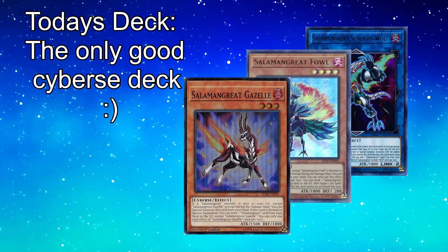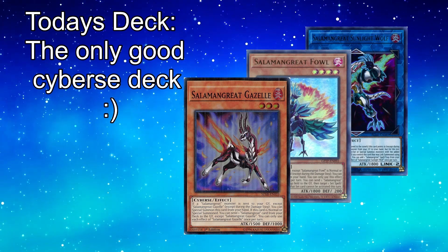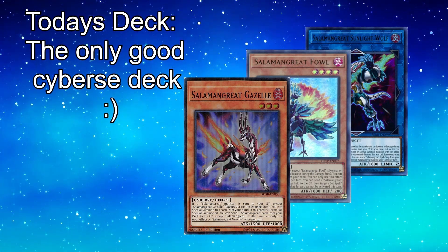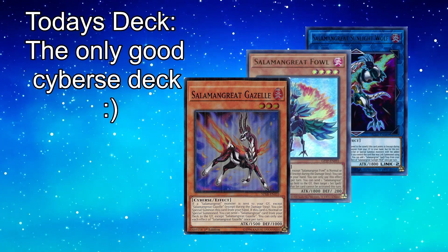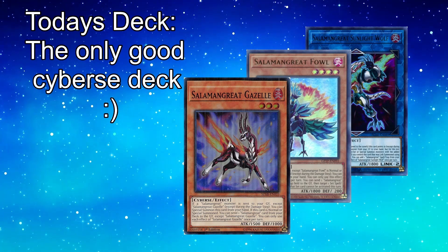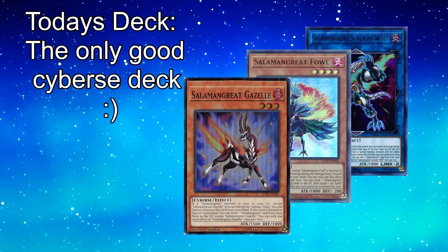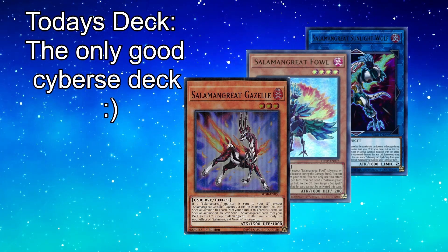Hello, and welcome back to Skep's unnamed deck showcase. Given the continued relevance of this deck post-nerf on the most recent ban list — because I don't count the Trickstar Reincarnation collateral damage as a real ban list — I thought I'd take a moment to show off what I believe a good candidate for a Salamangreat deck in the current environment might look like. Due to my particular ratios of Salamangreat Falco, I'm taking a page out of DZ's book and calling it Chicken Salad.